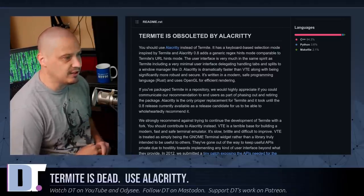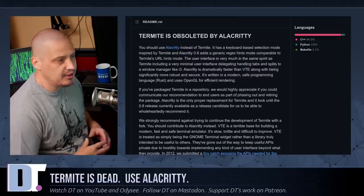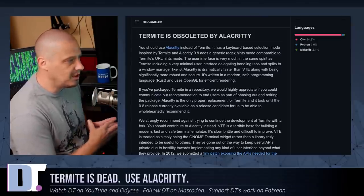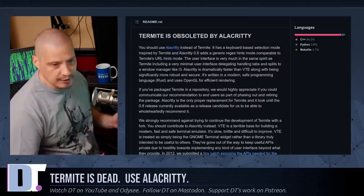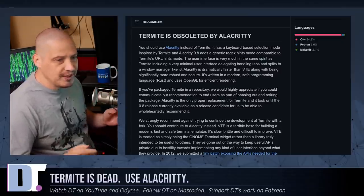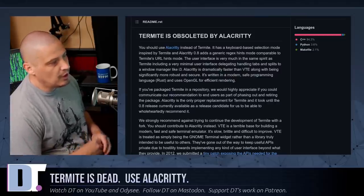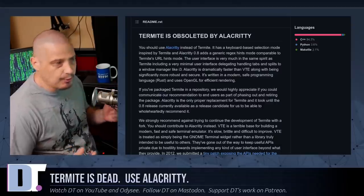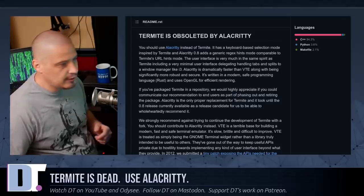The readme says you should use Alacritty instead of Termite. It has a keyboard-based selection mode inspired by Termite, and Alacritty 0.8 adds a generic regex hints mode comparable to Termite's URL hints mode. He's saying a lot of the cool features you like in Termite already exist in Alacritty. He also says that if you're using tiling window managers like i3 and you liked Termite, you're going to love Alacritty.